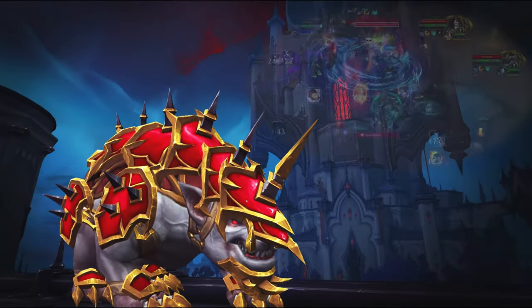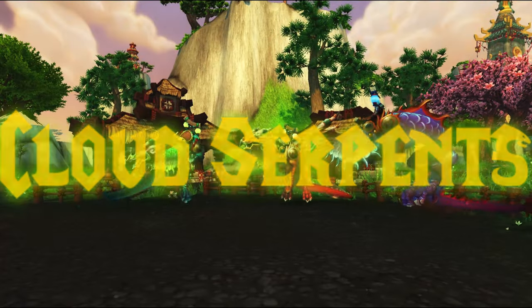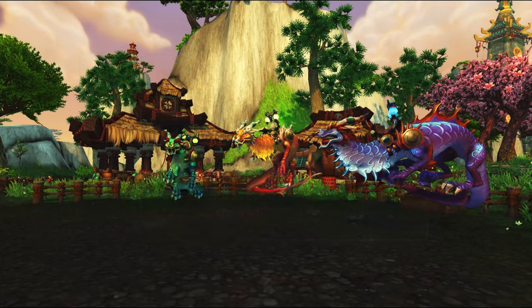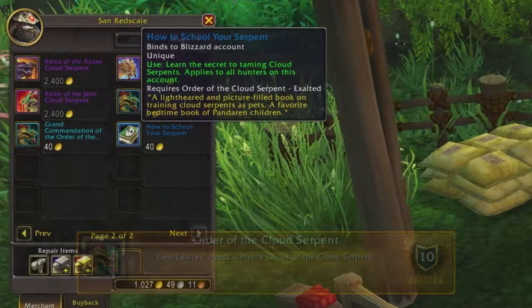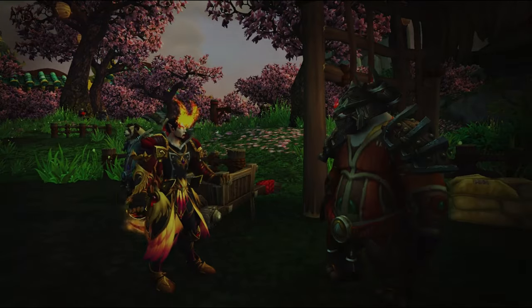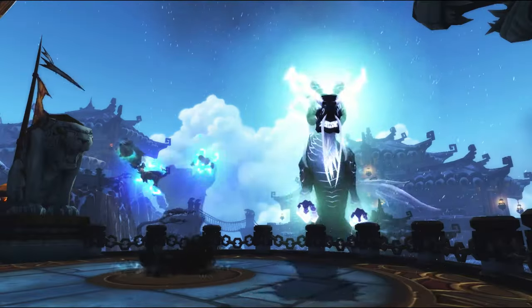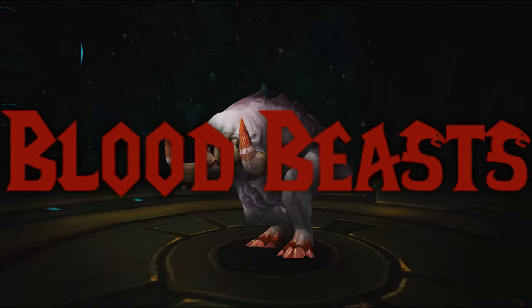As of making this video, the armored version from Huntsman Altimor of Castle Nathria is not tameable yet, but perhaps that changes in the future. Next we talk about the Cloud Serpents, which can be unlocked with the tome 'How to School Your Serpent.' This tome can be bought after reaching exalted reputation with the Order of the Cloud Serpent faction in Pandaria, and it can also be bought by non-hunter characters. Cloud Serpents come in multiple colors, and even some celestial Cloud Serpents are tameable. If you play as a Pandaren, you do not need this tome and can tame them right away.